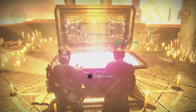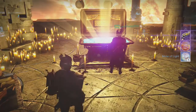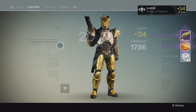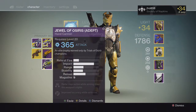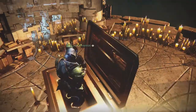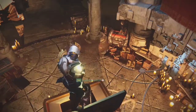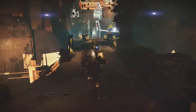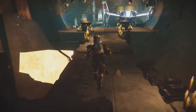Going into my last character, my Titan, from the Lighthouse chest we get a Jewel of Osiris, Etheric Light, and five Motes of Light. When I went to check it, it was an Arc Jewel of Osiris, so I was pretty bummed. I thought that was going to be it with my Solar Jewel, but I'm still on the hunt for that Solar Jewel. I'm getting closer it seems — at least I'm getting a Jewel of Osiris instead of Summoners.